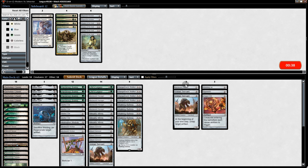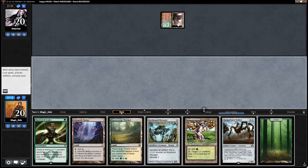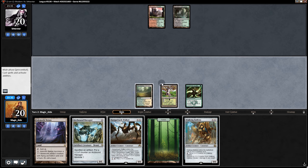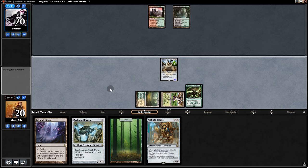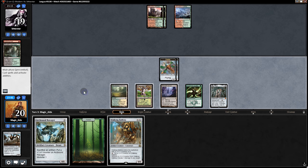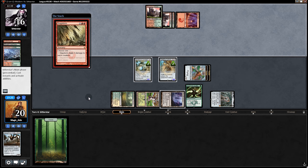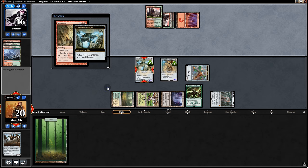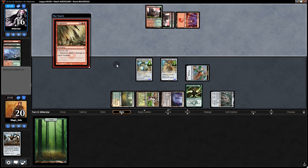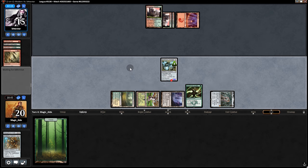Blood Braid Elf and a Lightning Bolt — we might have to sack the Worker to save whatever they target. We sacrifice the Worker, putting counters on the Overseer so it's safe. Opponent passes — we go Walker, and with 12 poison counters that's the game! Going into game two, dump two Servants and one Worker, bring in Welding Jar, Spell Snare for Valakut, and Torpor Orb for Bala Ged and Titan. We mull to a better hand, go Hardened Scales, then Hangarback.